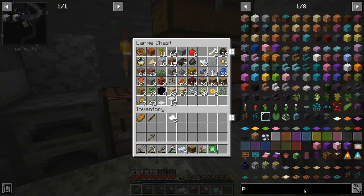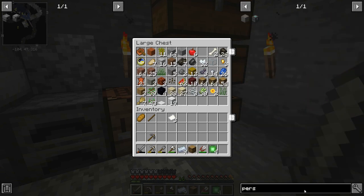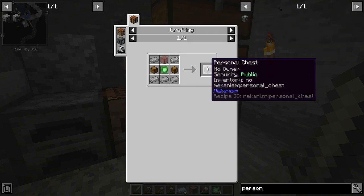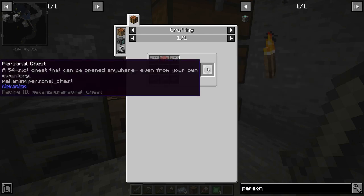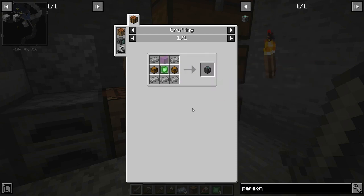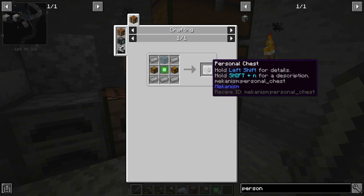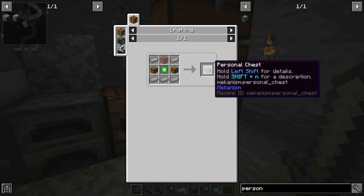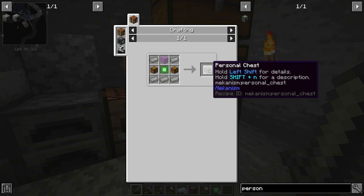From Mekanism we have the personal chest. This is a pretty cool thing - it's 54 slots, the same size as a double chest. You can't place this down anywhere, but you keep it in your inventory and if you right-click it, it opens up a double chest you can access and put things in. I thought it was like an ender chest where you could only have one, but that's not the case - you can have as many as you can carry.